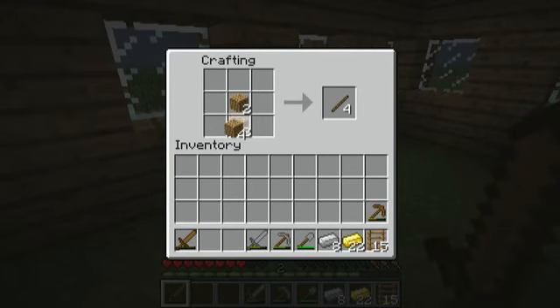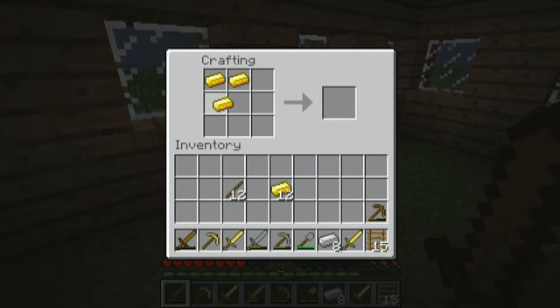I'm going to turn these into sticks. That's 16, and what we'll do is we will make a golden pickaxe, a golden sword, two golden swords because I always like to have backup with me. Another pickaxe and a shovel — just one shovel.